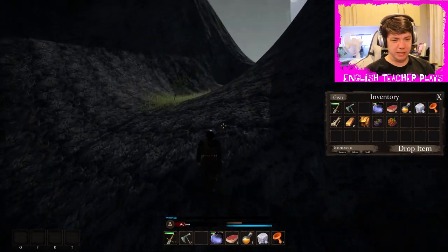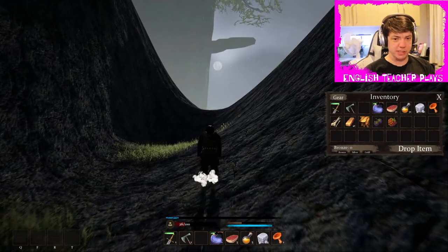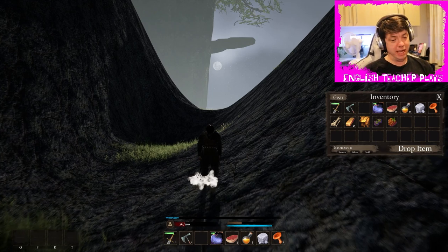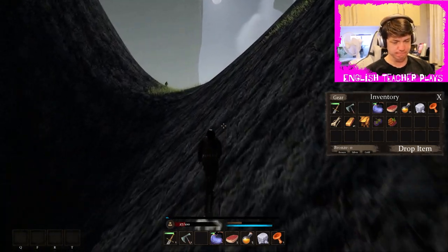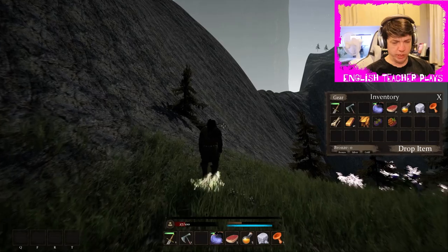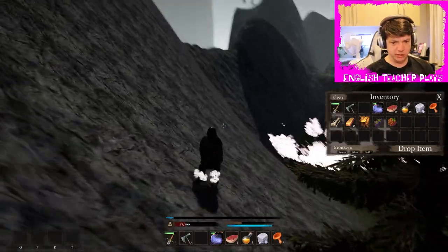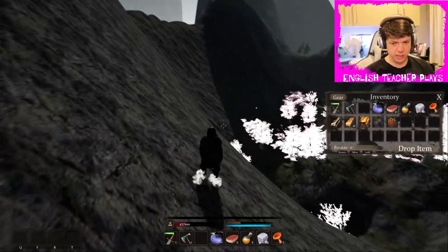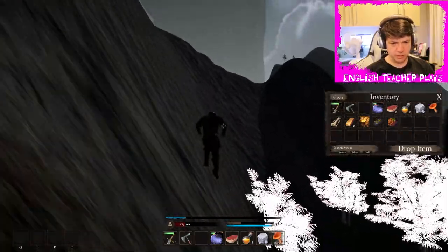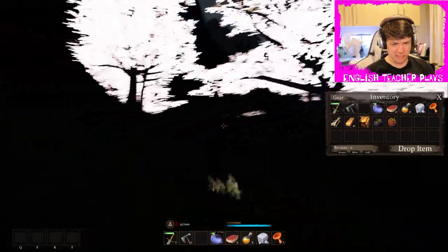I don't know — I'm wondering if it's procedurally generated or whatever, because every time I think I'm getting close, I'm just... I am getting close. Oh my god. It keeps doing this laggy, crashy thing — we may have to exit out. We'll keep going a little bit longer. We found some cool white trees and stuff. If we can get over this hill... oh no, this feels like an invisible wall. It is an invisible wall.